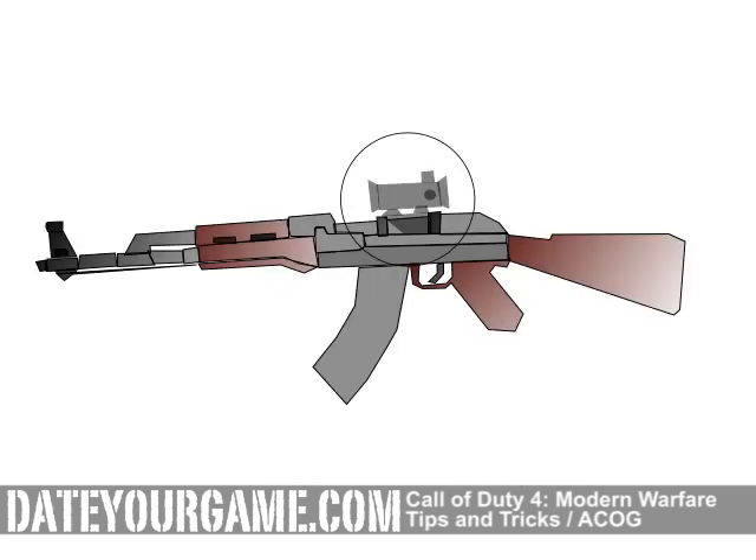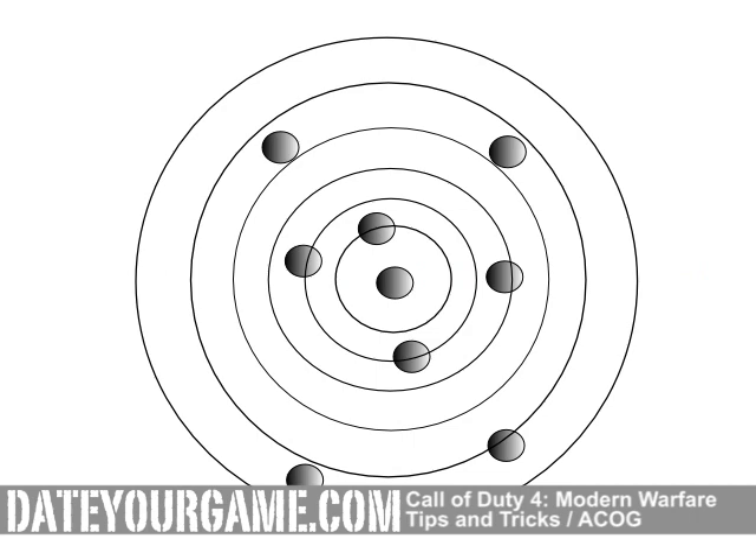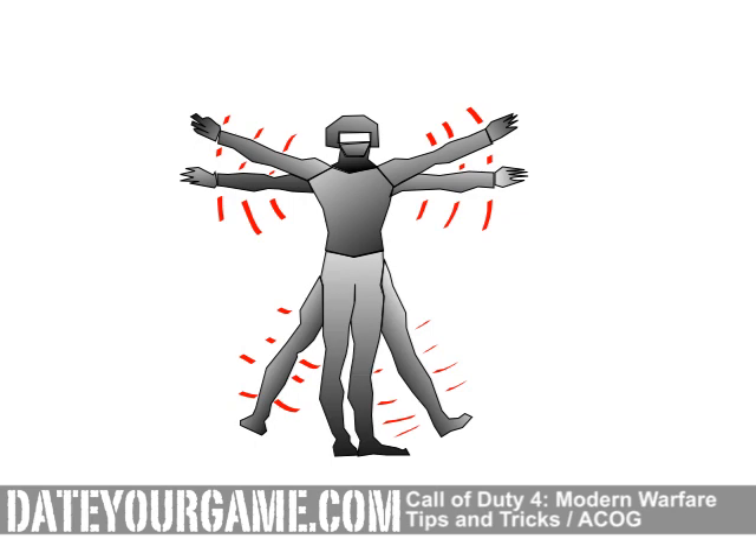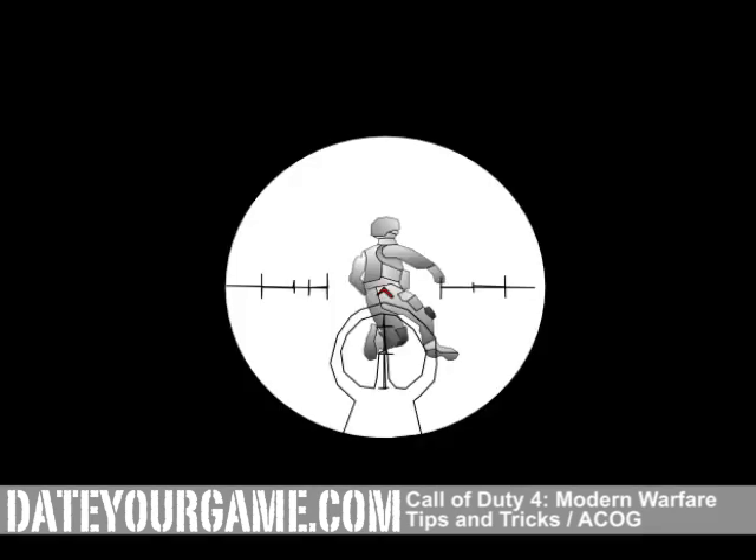The ACOG has three negative impacts though. It reduces the accuracy. It limits the view of the player outside of the scope and reduces the movement speed when activated. This means that it is important to activate the ACOG exclusively when the target is acquired in the middle of your reticle.